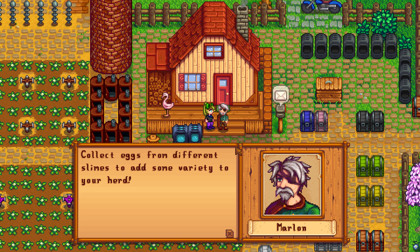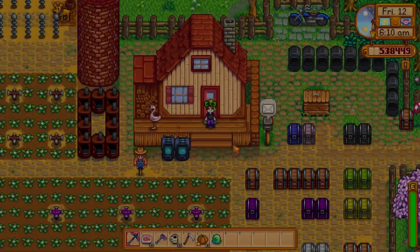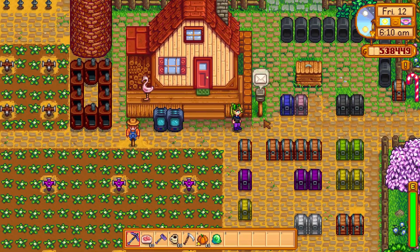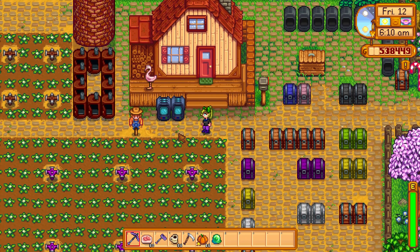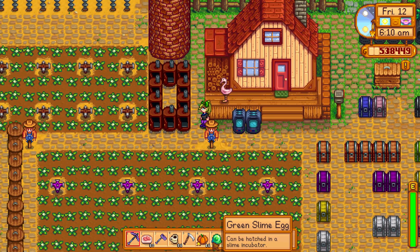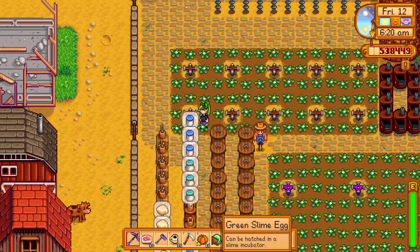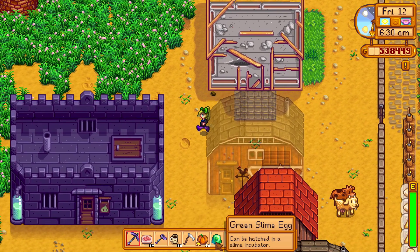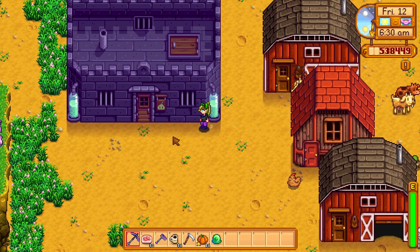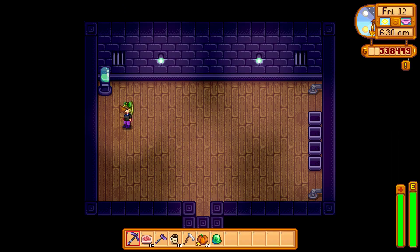Collect eggs from different slimes to add some variety to your hutch. Wow, thanks! Got it. Tomorrow we're holding the egg — I have a green slime egg. I have to put it in the incubator. Let's go to the slime hutch and put the slime egg into the incubator. Hello, slime hutch — I need to put this into the incubator.